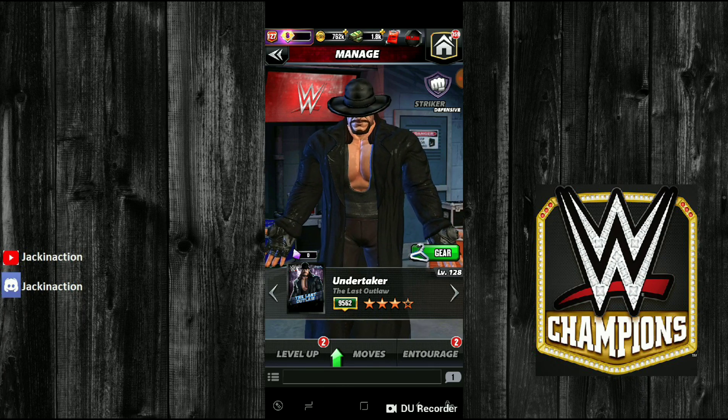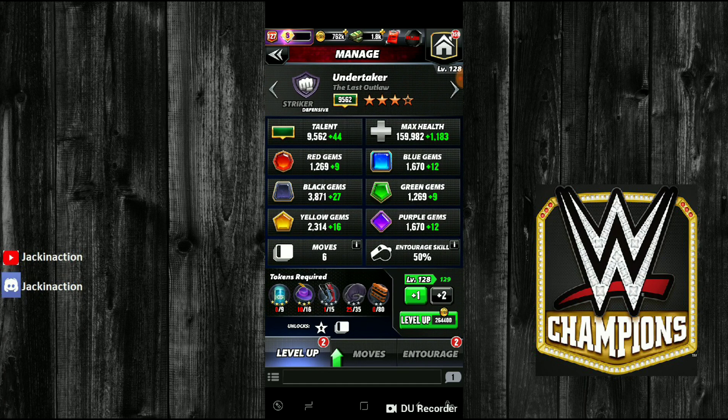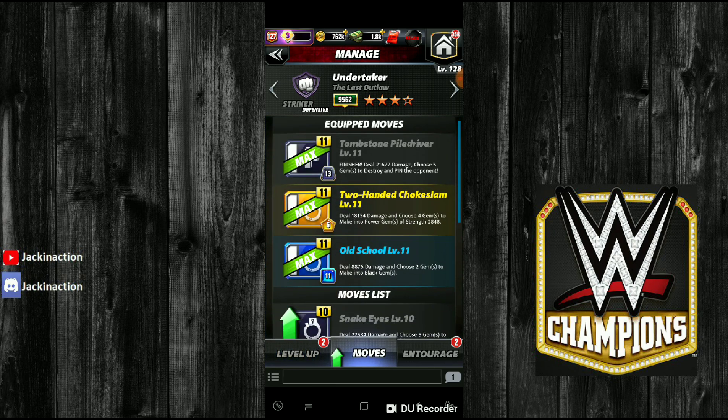So I want to show you guys a bit of my Undertaker — I've leveled him up a bit. I got him to 9595, level 128, so good health, good black gem damage, all that. He is a force to be reckoned with. I love Undertaker so much because he's one of the most fun characters at four-star — you can use him a few different ways.